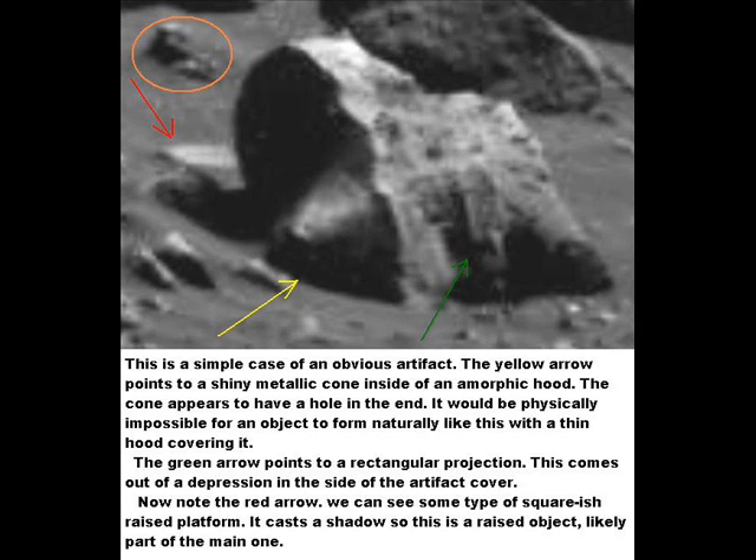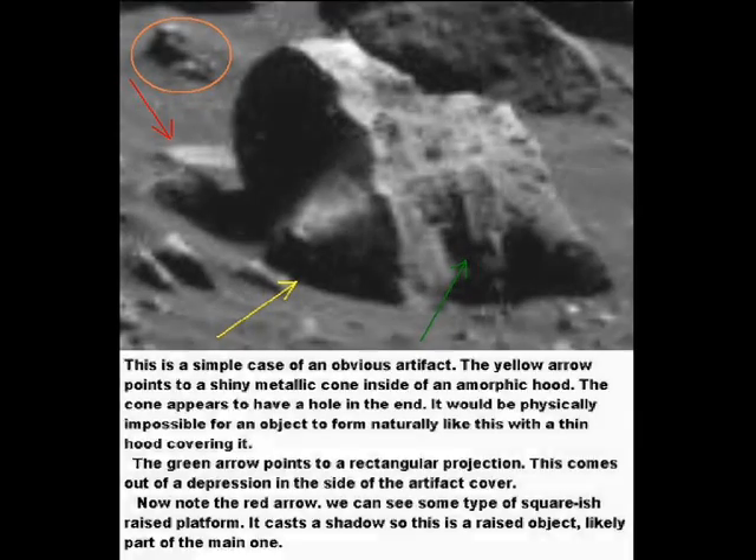Nature does not form things like that. We can see a rectangular platform on the other side at the red arrow. Once again, that is unnatural, setting up off the ground, casting a shadow. Looking at the housing of the main object, I think we can safely say that no natural force could have hollowed out rock to look like that. It would be impossible for a natural force to do this.